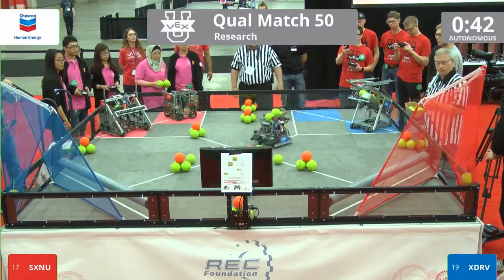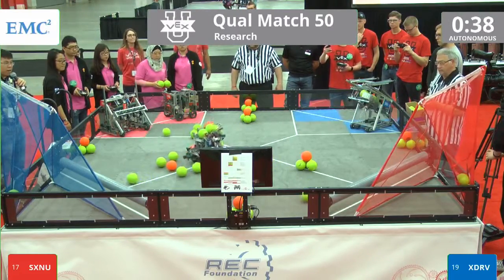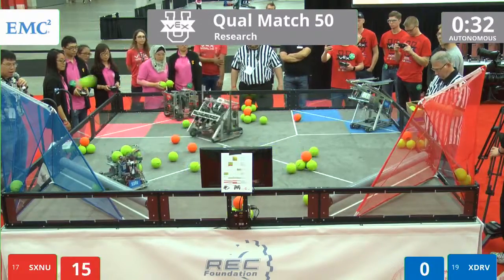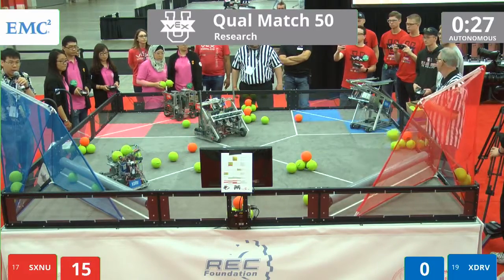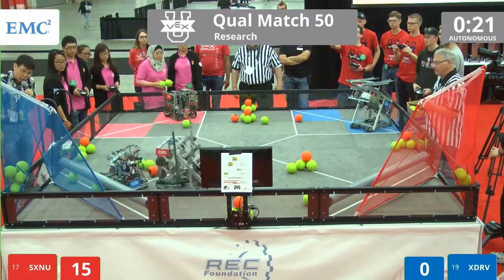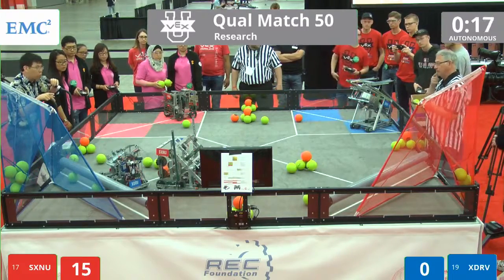We start things off with X-Drive scoring up high, SXNU also scoring up high. X-Drive once again uses a line following system to line up right against the low goal, and now they're going to fire up. This is a very accurate system for them — it seems to be very effective, and they get 4 for 4 in, for a total of 6 balls up in the high goal for the Blue Alliance.